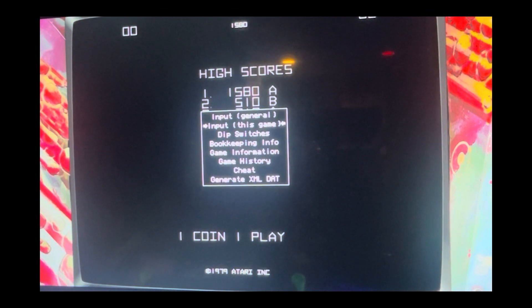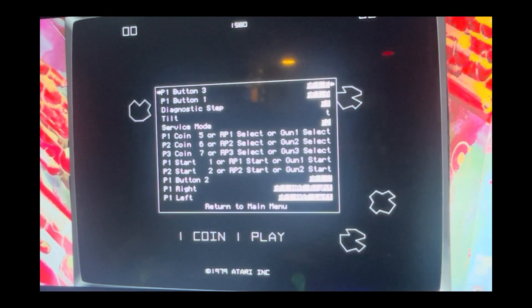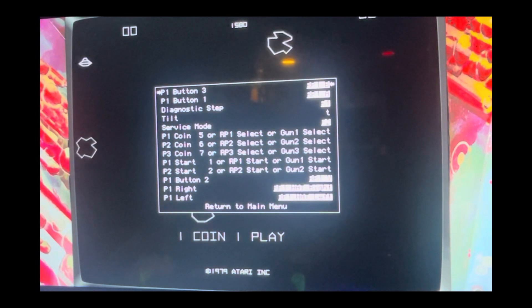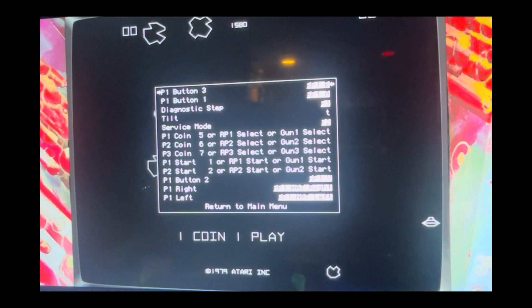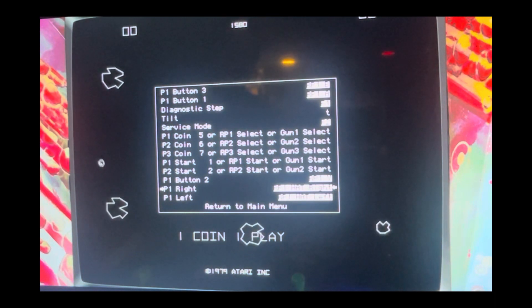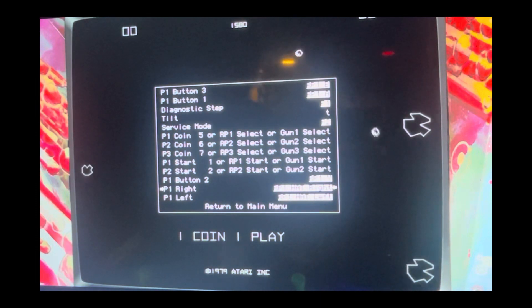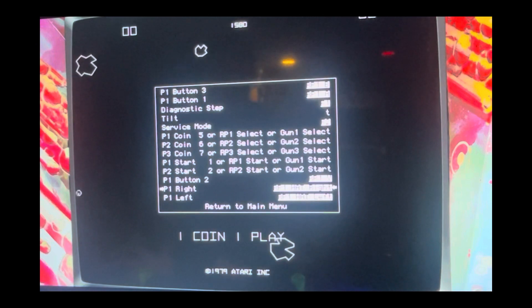Now the MAME main menu appears. Go to Input > This Game and click A or B depending on your setup - your buttons might be flipped so try both. Here you can see all the button assignments: button three, button one, coin, start. Some are already set so you don't need to touch them. For left and right, I can see they're set to the joystick. I reset them to buttons once and it worked, but after messing around in RetroArch it stopped working again.